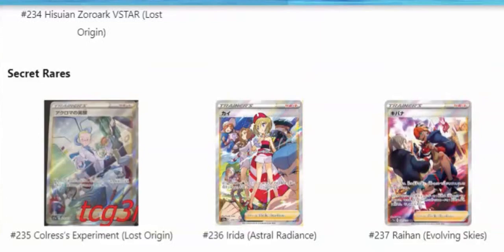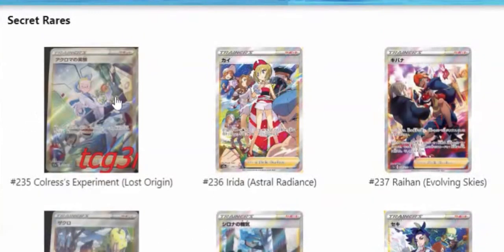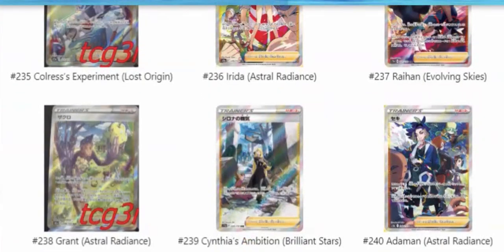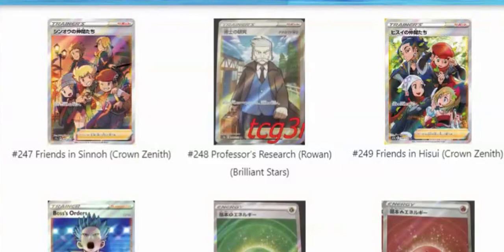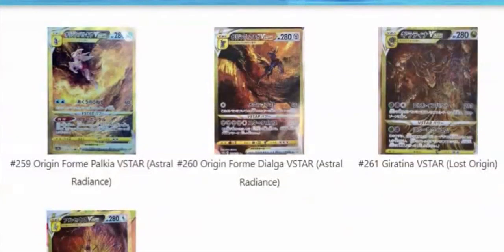We've got some Secret Rares. These are going to be the Secret Rares in the V-Star Universe set, but in English these will just be Trainer Full Arts. If you like characters in the Pokémon world, these are going to be amazing. This one is my favorite — Colress's Experiment — kind of shows Colress working in the lab there, that might be some food in his hand, pretty sick. We've got Cynthia's Ambition — Cynthia's always a desirable card. Volo, great character from the Arceus video game. Charon's Care — Charon's been a pretty beloved character ever since Pokémon Black and White. We've got Boss's Orders, the Cyrus variant. Friends in Sinnoh, and to complement that we've got Friends in Hisui, which is awesome. Professor's Research — this is Professor Rowan, who we know is our Sinnoh Professor. And then we've got some holographic energy cards, and down here are the gold V-Star cards which we've already gone over.